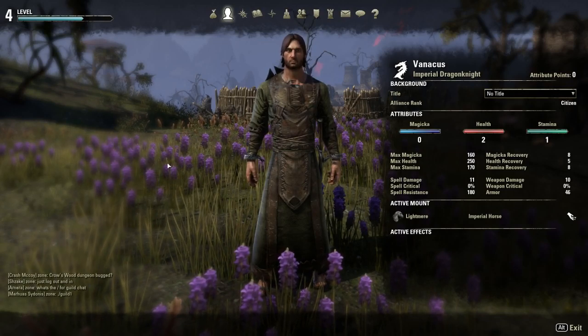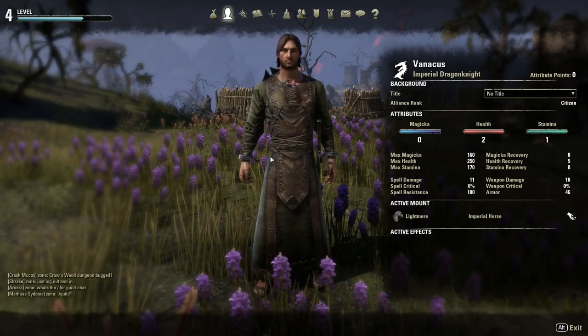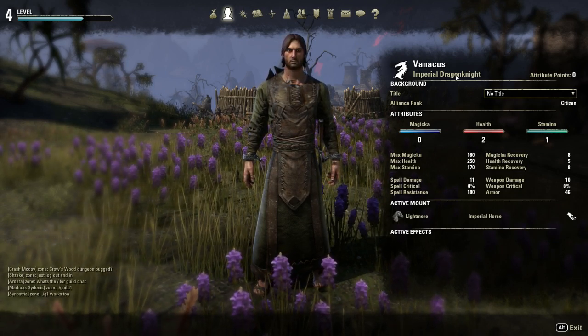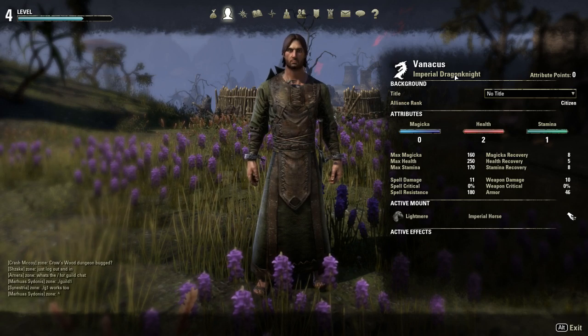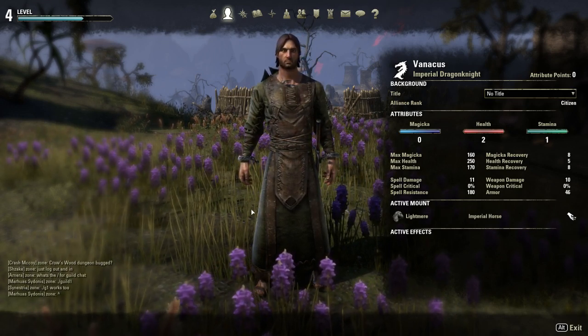Let's take a look at my character. This is going to be my main, hopefully — I might want to change later on. This is a level four Imperial Dragon Knight called Vonicus. In the beta, someone took that name, but now I was able to reserve it. I usually like to get names that sound like whatever race I'm playing. This is an Imperial. I do have the Imperial Edition.